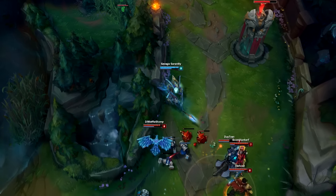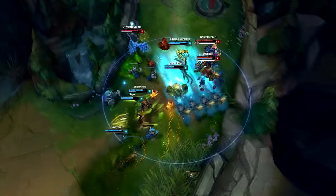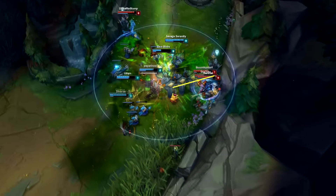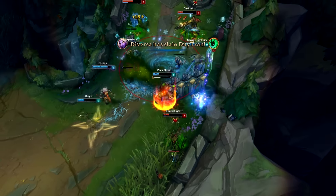Now I am behind the enemy team and in great position to wall them off. From voice comms I know Nunu is starting his ult and I see an opportunity present itself. I flash onto the enemy team and pin 3 of them to the wall in Nunu's ult. This results in an astounding win for our team and the game turns around completely in our favor.